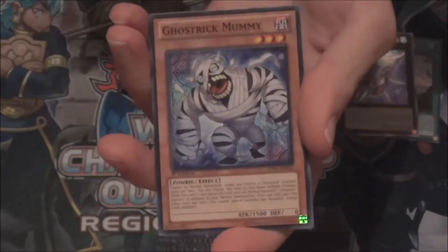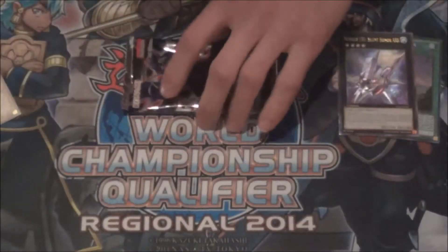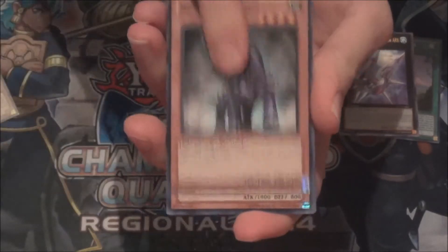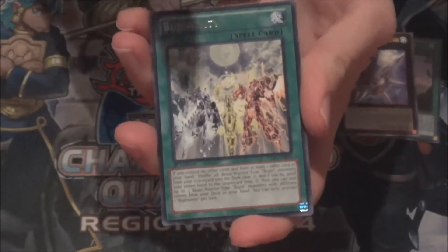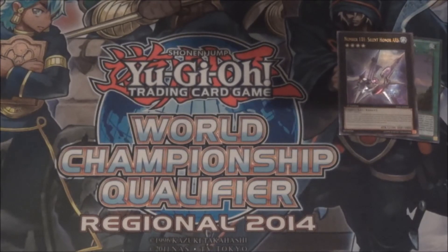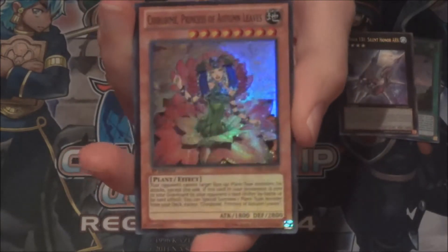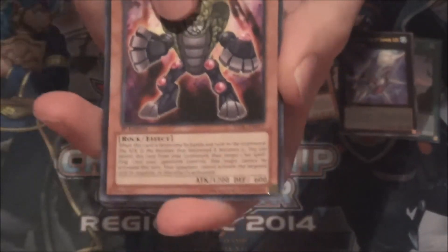Sylvan Marshalleaf — last pack of these amazing five packs. We got another super rare! So we got three foils out of five packs — that's amazing — and one of them being Number 101 Silent Honor ARK, ultimate rare.